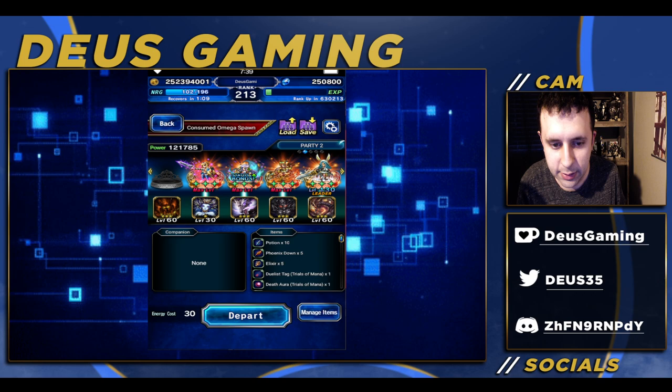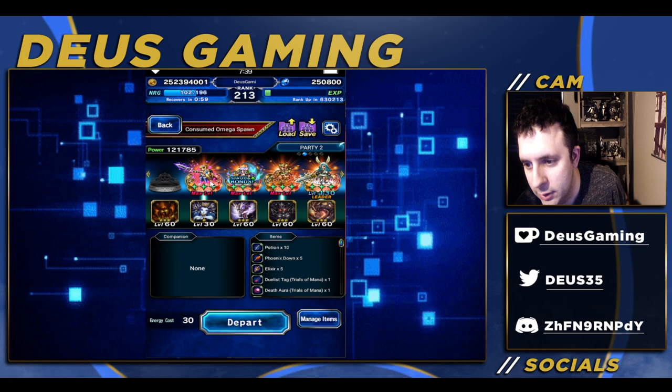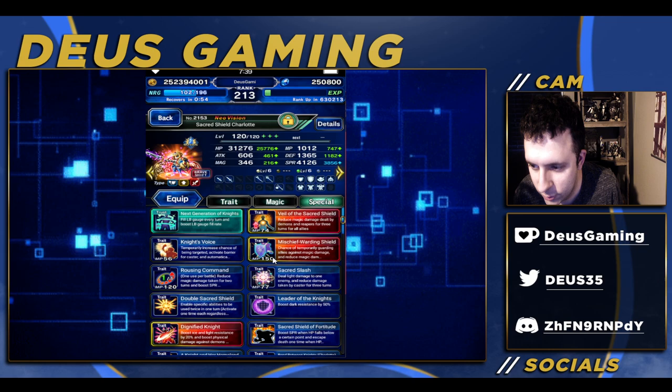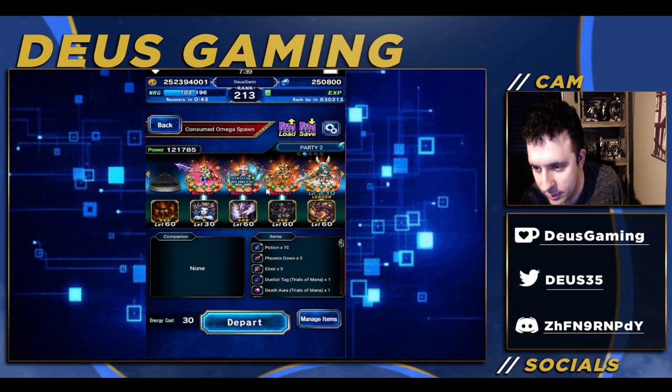Hey, what's going on guys, welcome to Final Fantasy Brave Facts. Today we're going to be looking at the Consumed Omega spawn. You can use five units if you like — we're gonna be using technically three. She's only gonna be doing one thing, well technically two: the cover, and she's not even leveled. We're also using Rousey Command, and she's just auto-geared for spirit.